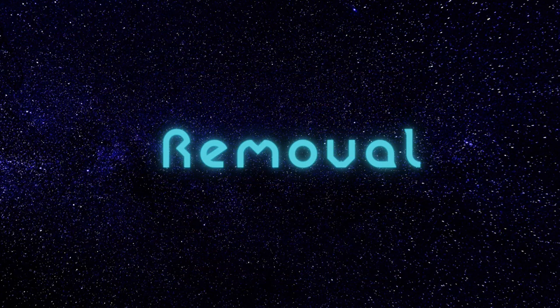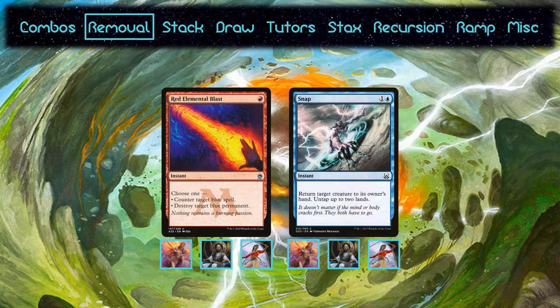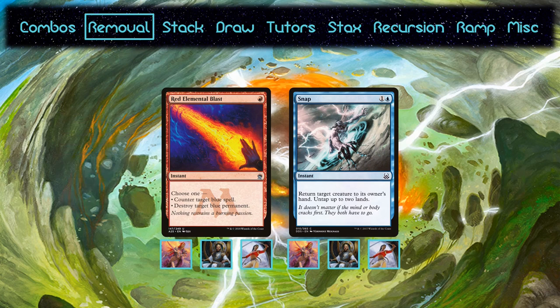Let's take a look at the 99, starting with the removal. There are only two cards included in each deck, but that's not as surprising as which cards make it into every deck. They all run Red Elemental Blast and Snap. REB is cheap removal that doubles as stack interaction, and unlike Pyroblast, Red Elemental Blast can't be redirected by Deflecting Swat. Snap is free removal. These decks are all proactive and run Dockside, so the narrower choice here makes sense.